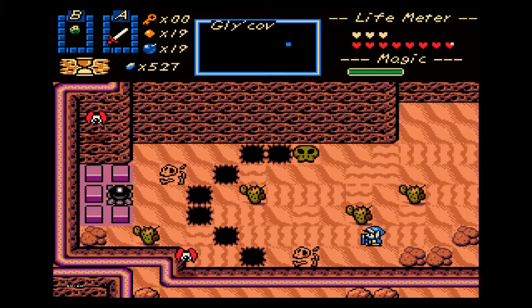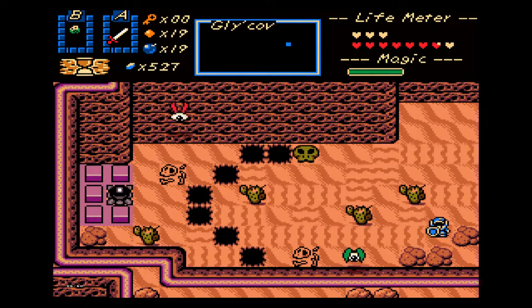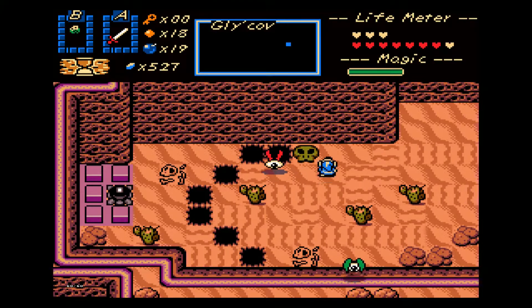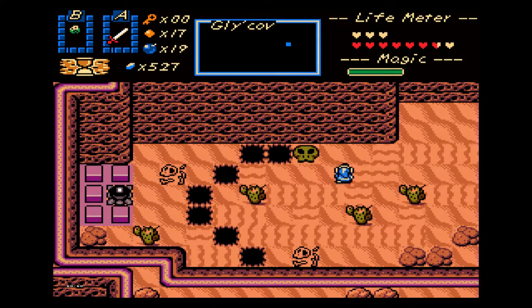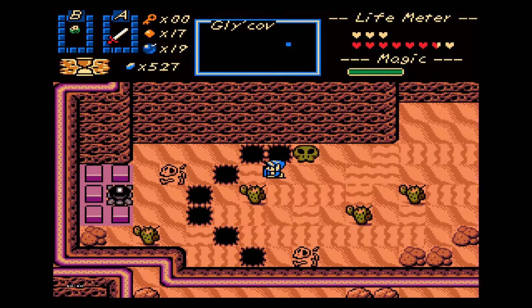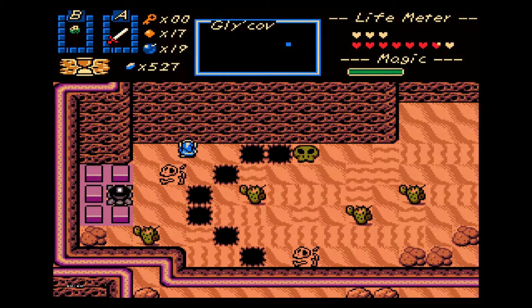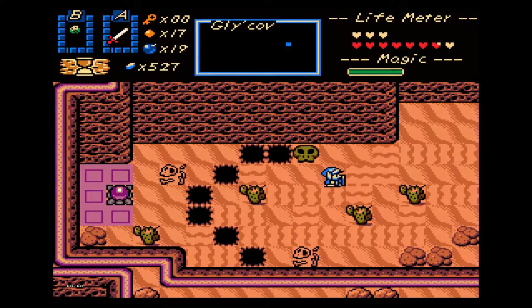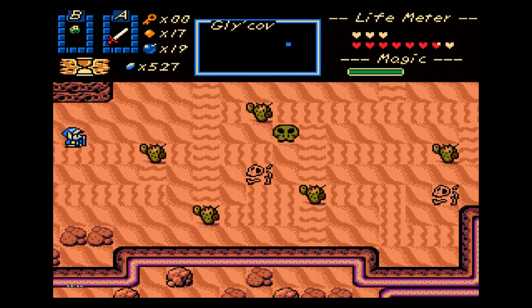I moved out of the way just in time. Whoops — probably not the way I should be doing that. Is there any nice way to do this? There we go. So that deactivated that, which deactivated that, which gives me the chest.